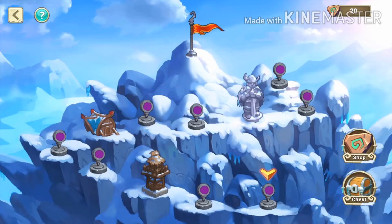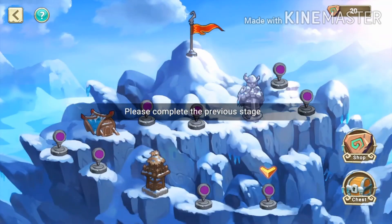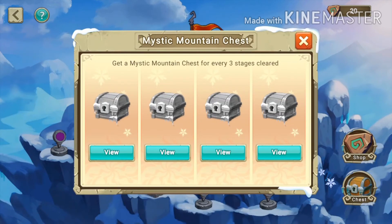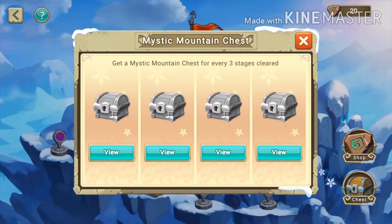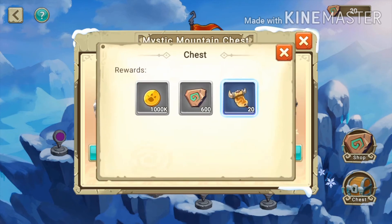Mystic Mountain is a mode where you climb by beating stages — there are 12 stages total. Every three stages cleared you earn a Mystic Mountain chest. If you click View on the chest you can see what you'll get from it. It's really good rewards, and I'll cover more details about the Sphinx and this mode in another video.